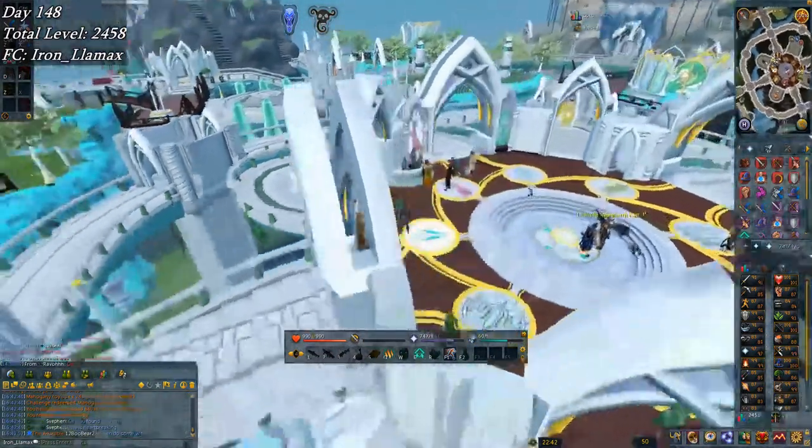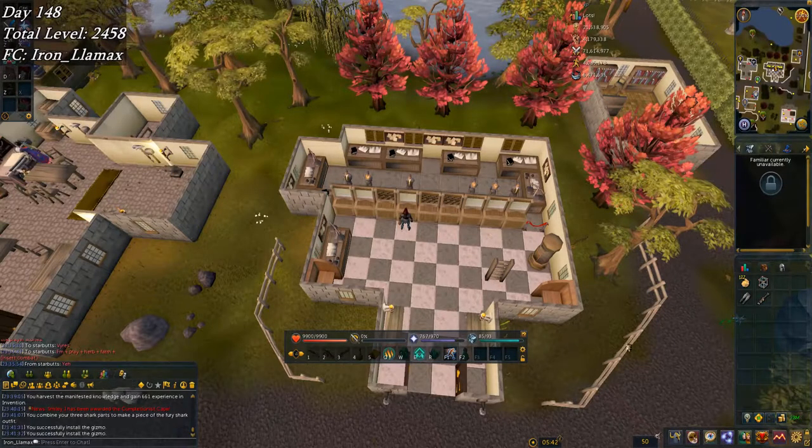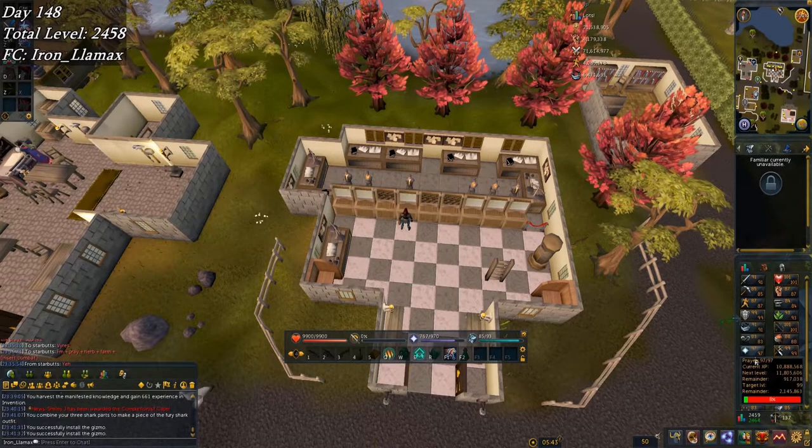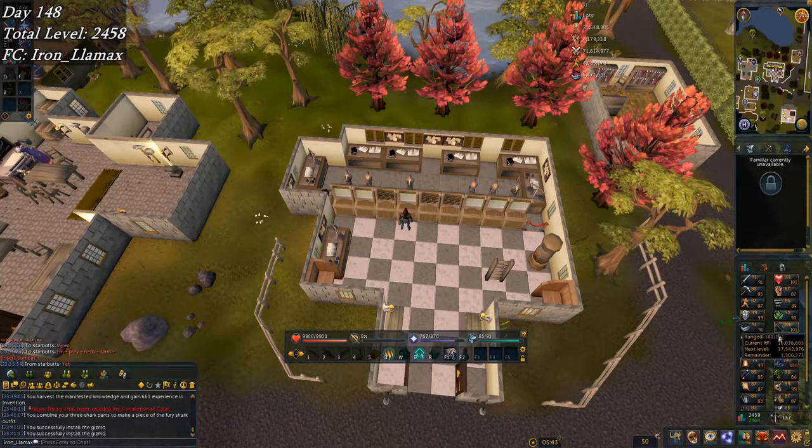Until I can do the elf city waterfall for the first time. Thought I should make another quick clip — it's much later in the night, probably gonna be on for quite a while longer. I just finished a full fishing rod-o-matic and got the invention XP for that. I'm one more fishing rod away from 88, and 40k away from 92, which makes me 720k away from 93, which means I can start super AFK-ing at elf city.